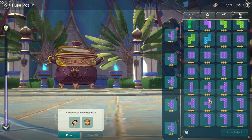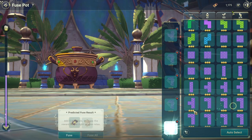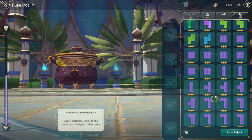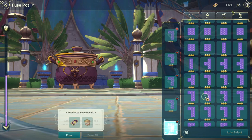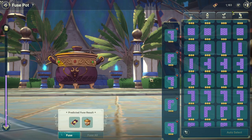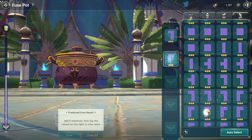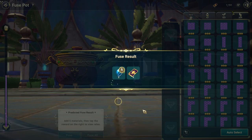One thing about the fuse pot: on the global server they have added pet drawing coupons into the fuse pot rewards in the lucky pot. So you may be able to get pet tickets from it rather than using Sroid — but it depends on whether you're present at the right time and are quick enough.